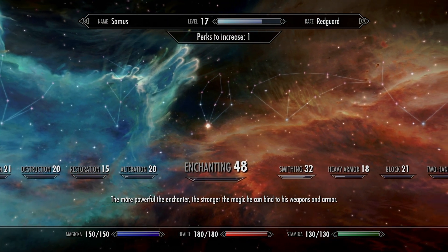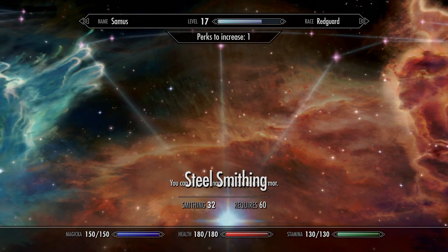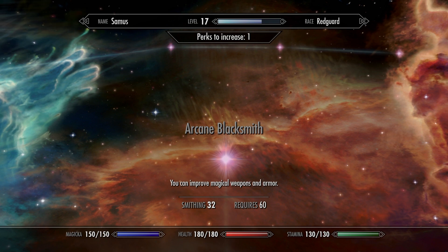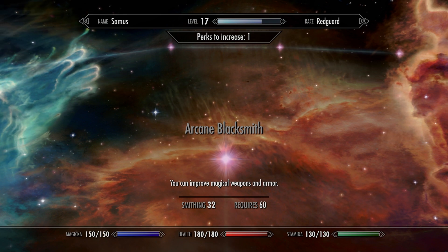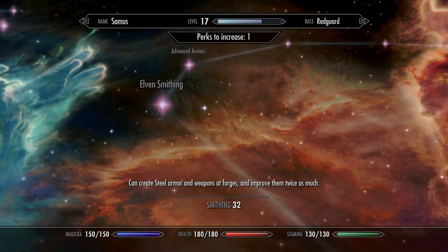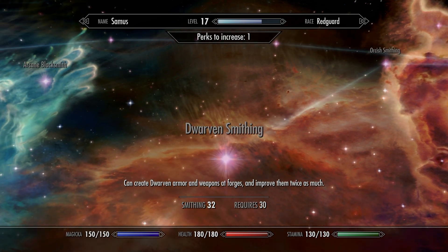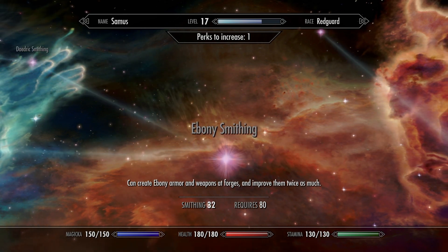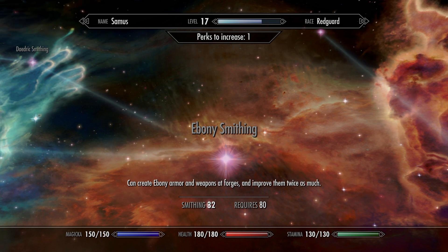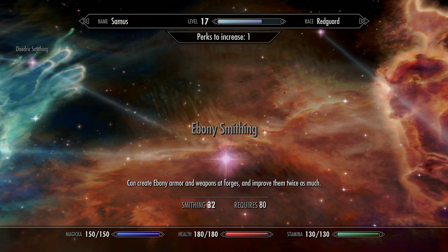Smithing — I kind of do that in tandem with enchanting. On the smithing wheel, I like to have that unlocked, but it's not an absolute priority right now. It'll help you to upgrade weapons and armor that are already enchanted, which is nice to have. You can go two directions on this wheel, and personally I recommend going this way — to the right — because you get better attack power going this direction. And when you get up to ebony smithing, you can go to Solstheim and unlock Stalrim smithing.